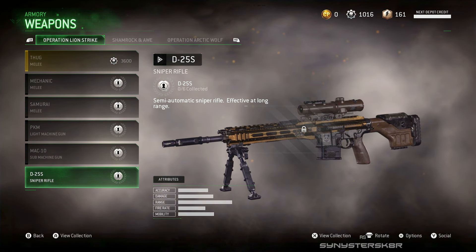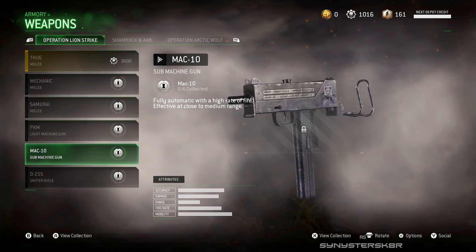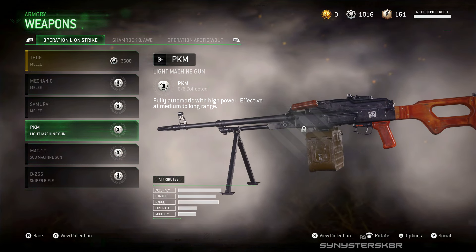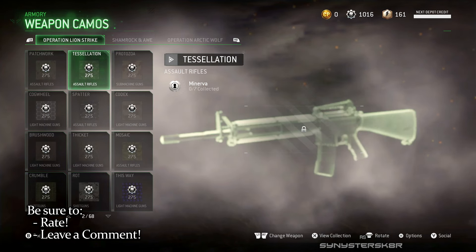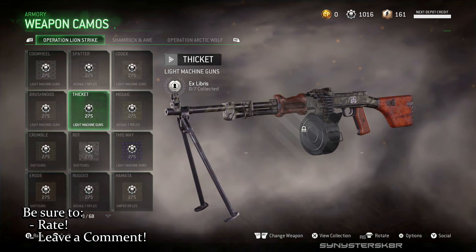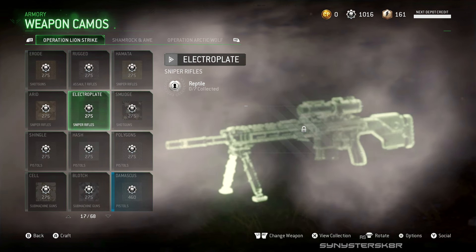They added three new ranged weapons. We'll start with the one that looks the coolest, which is the D25S — a semi-auto sniper rifle, effective at long range according to the description. What it reminds me of is the RSASS from Modern Warfare 3, which I was actually fine with as a sniper rifle.